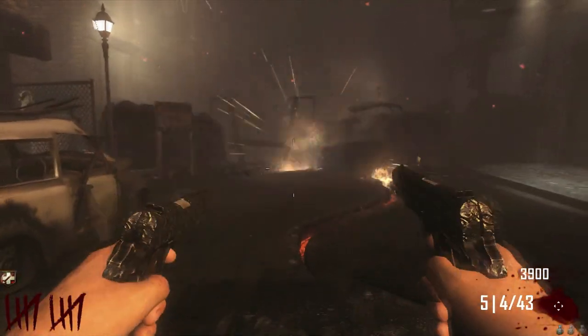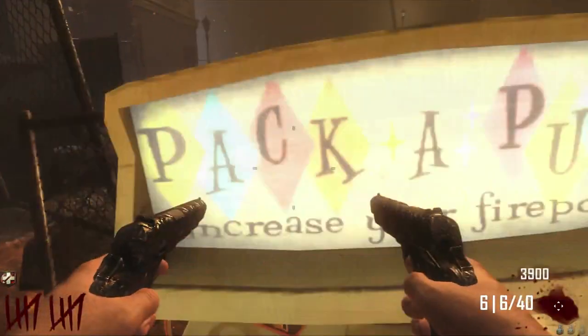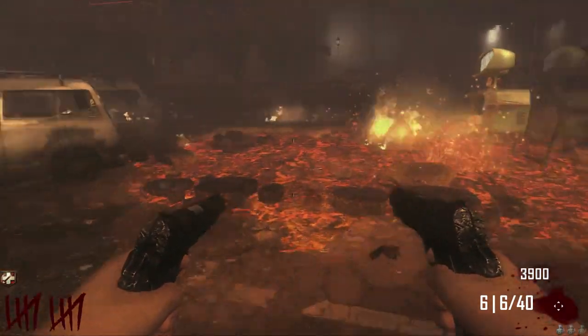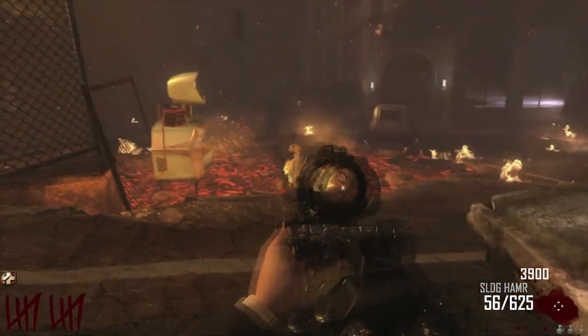I upgraded the Mustang, or the M1911, and turned it into the Mustang's Alley, like regular, but when I go to try to pack-a-punch it, it doesn't work. So handguns are excluded, like the M1911 and ray gun, but most of the guns do work. If it has an attachment in multiplayer, then you can pack-a-punch it.